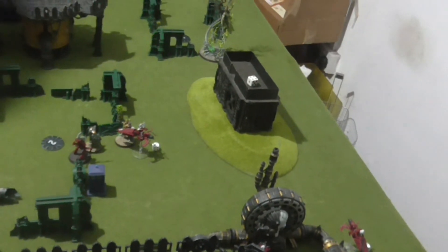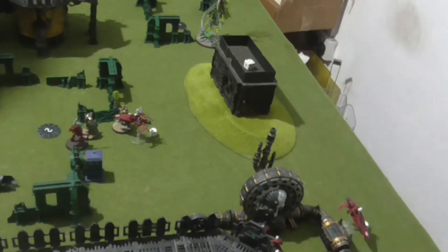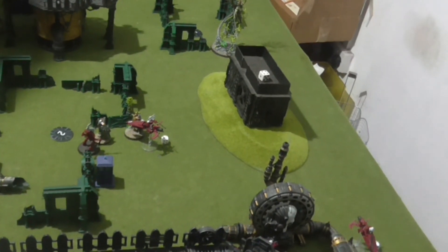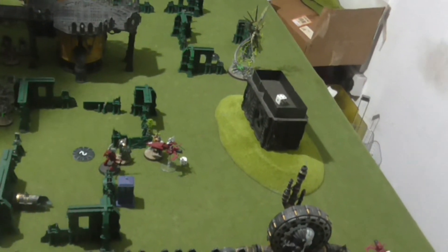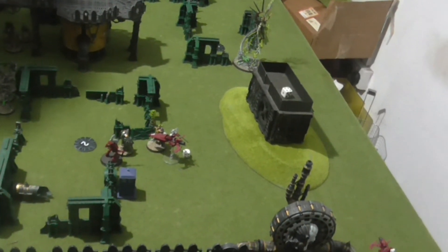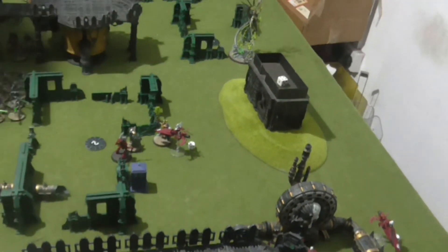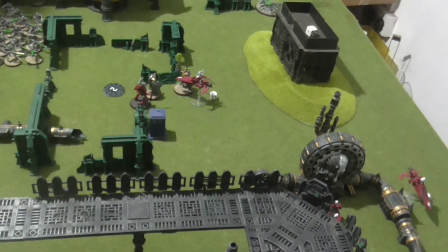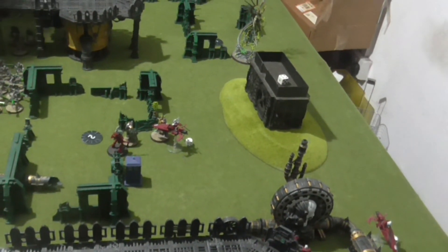That is the end of the turn. I killed the Flayed Ones as a unit — just the one unit. I'm still not holding that objective because neither side is objective secured there. I haven't assassinated anyone either. So again I scored nothing this turn. This is really looking bad.